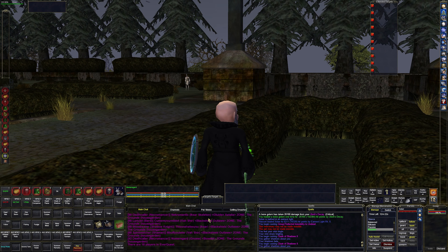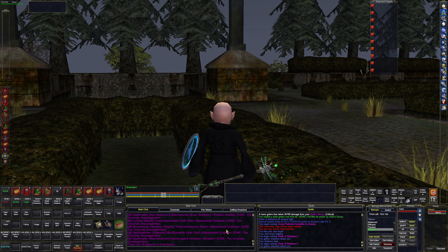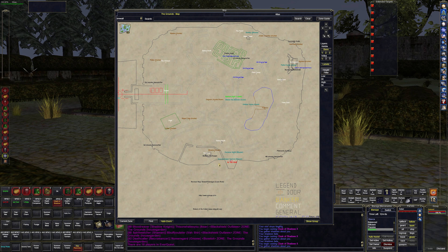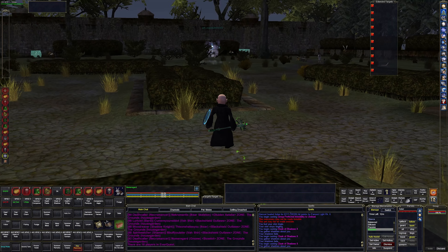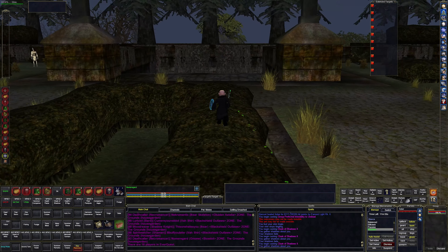This zone always has a ton of people — there's 18 people here right now. They all look like level 115s, and I'm guessing they're power leveling. That is one of the good things about this zone: a level 115 can pretty much destroy the entire zone in a single pull, so you see a lot of people power leveling level 85 heroic characters here.